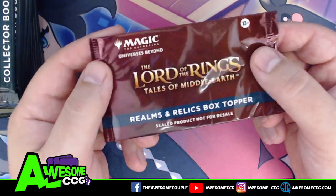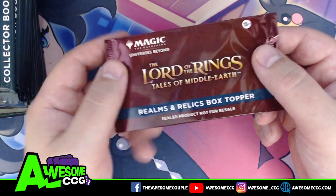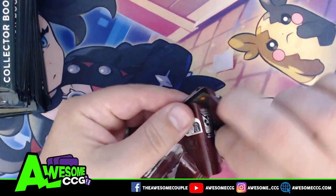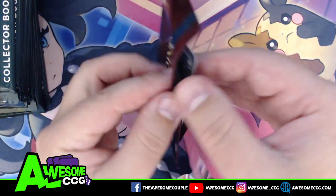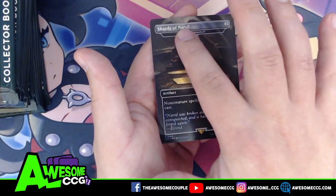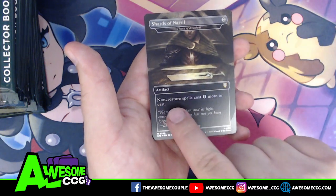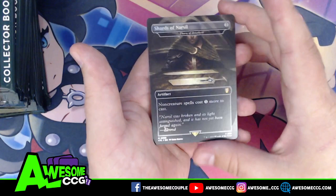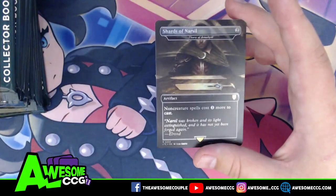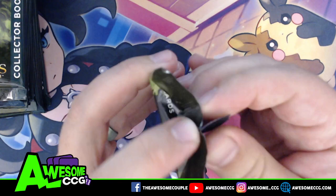When we open this box topper it's going to be a reprint of an existing card but with some kind of Lord of the Rings re-theming, similar to what they did with Godzilla cards back in Ikoria. The name for the Lord of the Rings version is Shards of Narsil. What this actually is is a Thorn of Amethyst, which is a really good card — non-creature spells cost one generic mana more to cast. A great Lord of the Rings themed pickup for your decks.